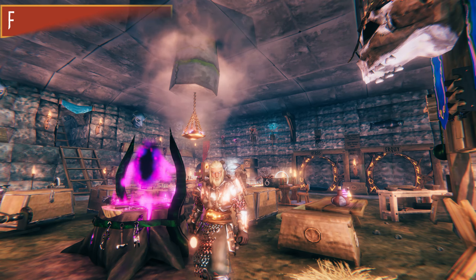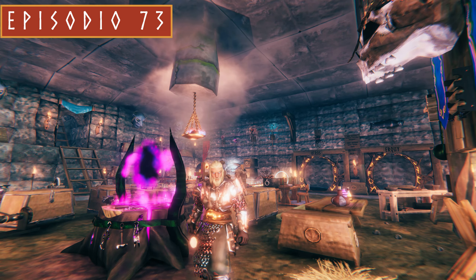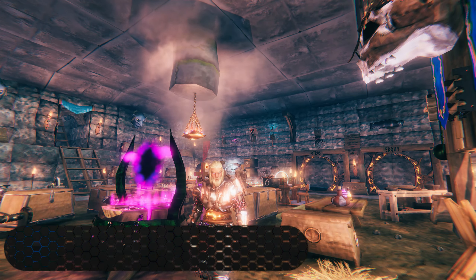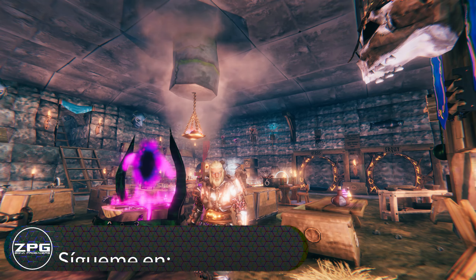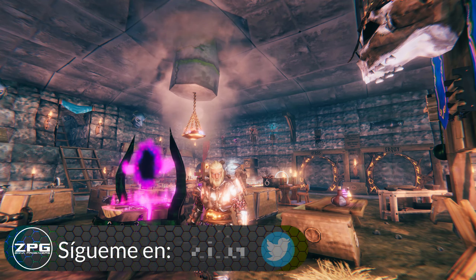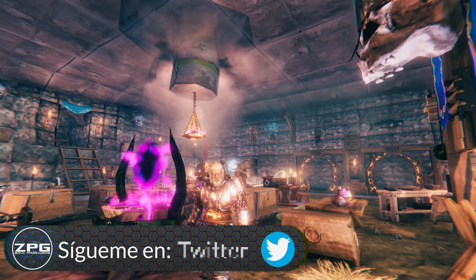I'm Iván and this is Zona Progamer, welcome to episode number 73 of Valken. We continue discovering the content of Ashland. If in the previous episode we were looking at what are the engarzadas weapons, this episode we are going to dedicate to what would be the magic weapons.